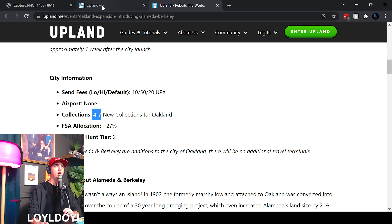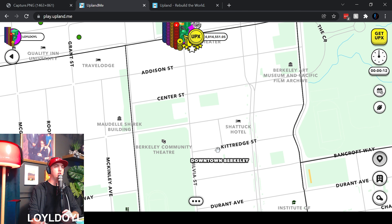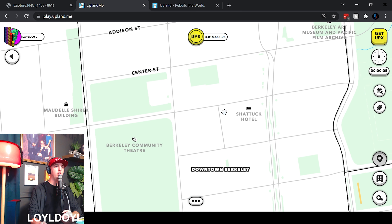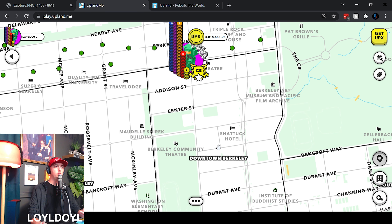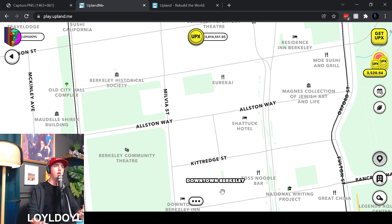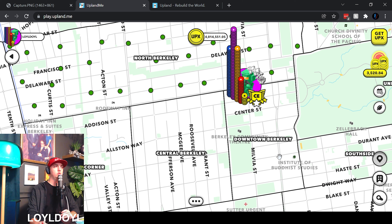That can play very well into your strategy. For example, if I think downtown Berkeley is going to be a collection, and I also think that Kittredge Street is going to be a collection, I want to try to get two birds with one stone. Instead of just buying somewhere random, try to get one property in the neighborhood and on the street you're speculating on. Try to always be going after two things in every purchase — a neighborhood speculation and a street speculation. That's a very smart strategy, and you're much more likely to hit the jackpot when they release those collections.